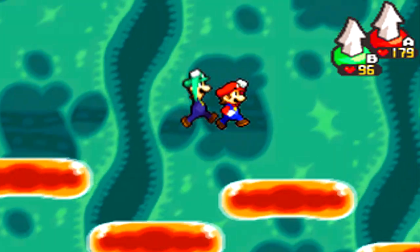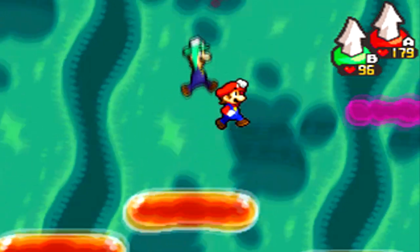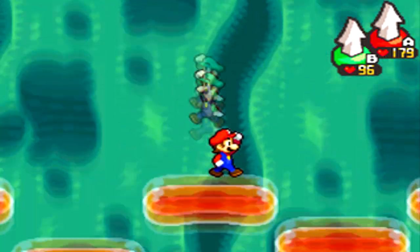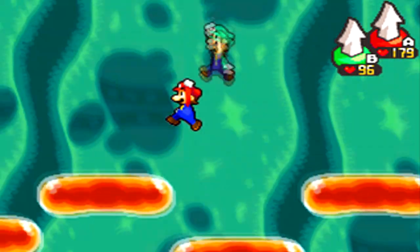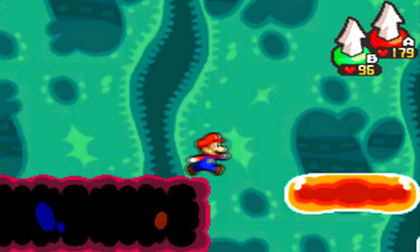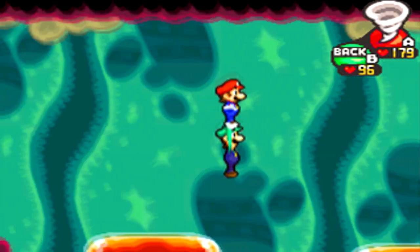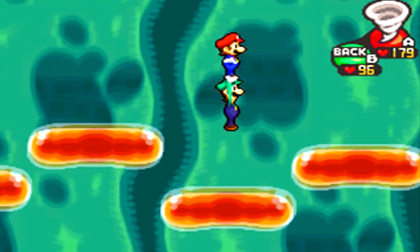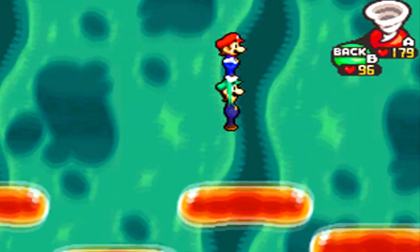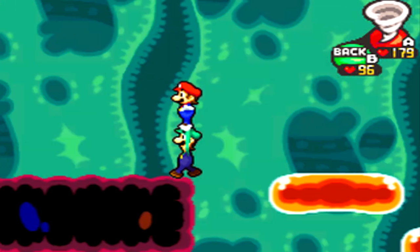I have no idea how to get these blocks — a high jump won't do it. Wait, I might know — I have a brilliant idea. Use Mario and Luigi stacked like this and make it high enough — and it is! Wow, I'm a genius. But all you get is coins, so you don't get much out of it.